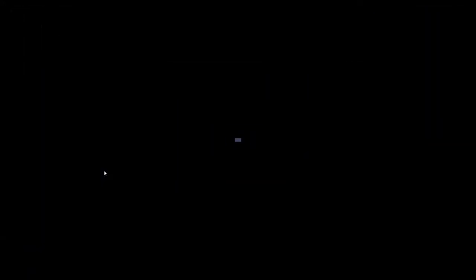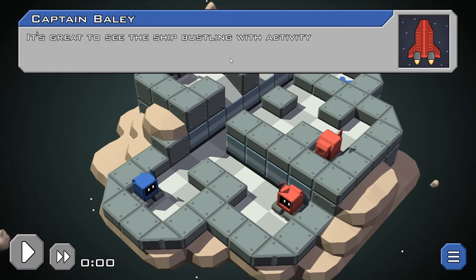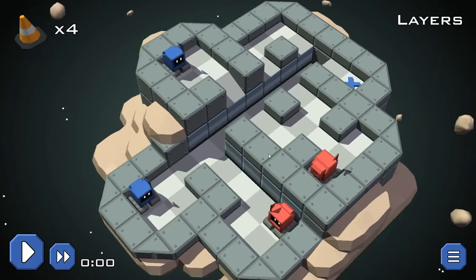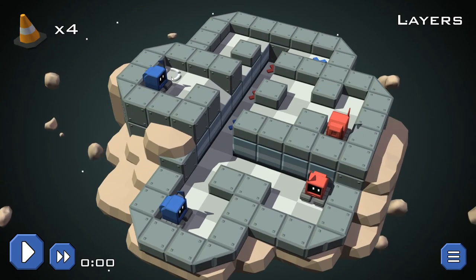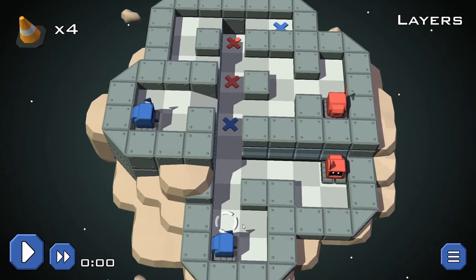Okay, we're on Layers now. It's great to see this ship bustling with activity. So we got four pylons and we're doing a layers thing. Right off the bat it looks like this blue guy has to stay up top, so this blue guy is going to have to be a stepping stone.